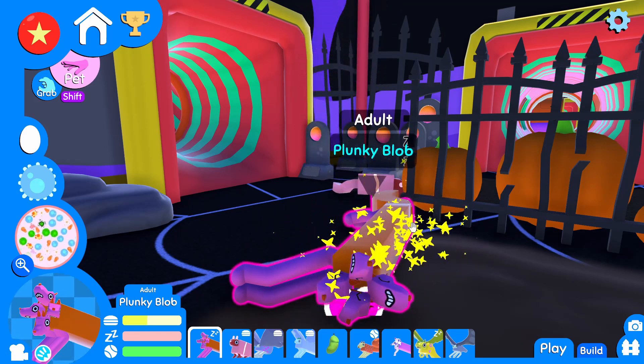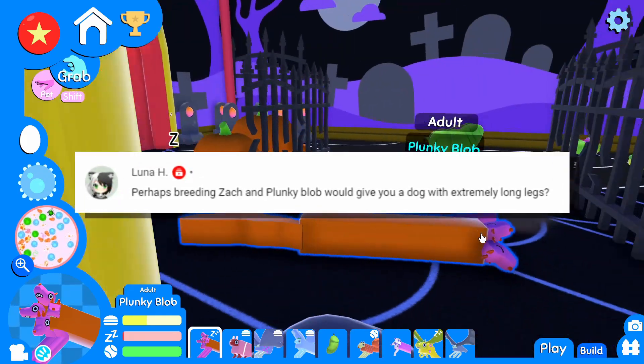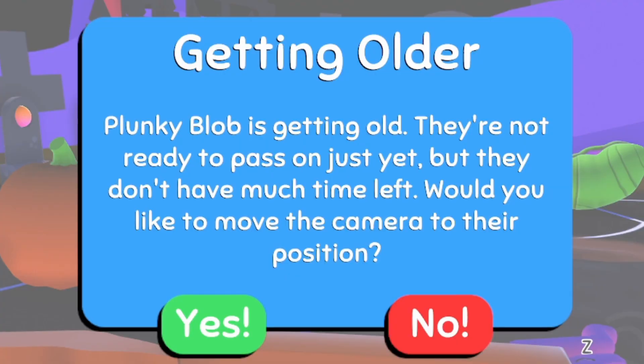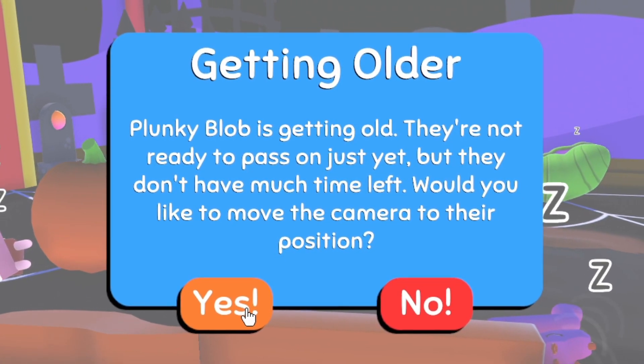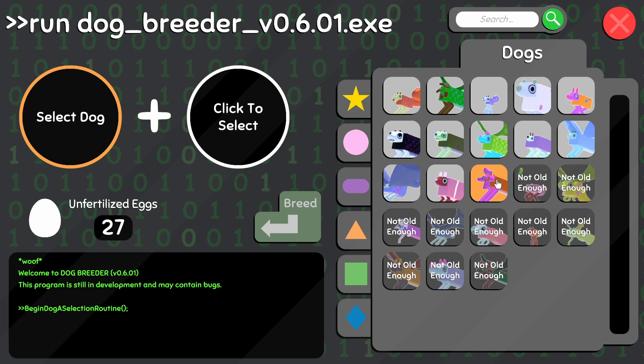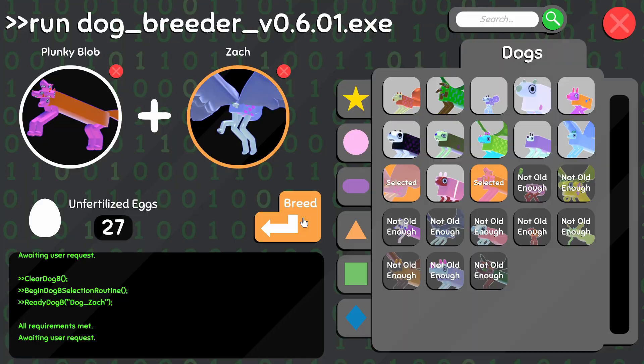We got another recommendation for you, Plunky Blob. This one comes from Loon H. It says perhaps breeding Zach and Plunky Blob will give you a dog with extremely long legs. And they're getting old, but look at that - we're about to breed you, Plunky Blob. Luna, thank you so much for the recommendation. Let's go ahead and take Plunky Blob and throw in Zach and let's see what we get out of it.